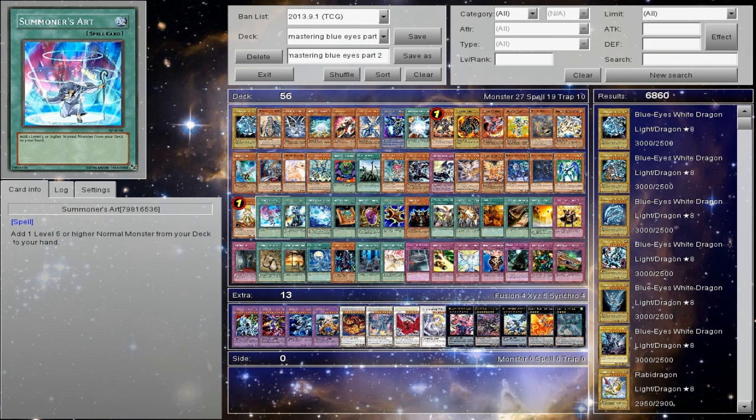We're going to touch upon some older stuff — Summoner's Art. You add a level 5 or higher normal monster, basically a Reinforcement of the Army for the bigger dragons. This is really good with Trade-In if you really want to dedicate two or three spots. To me it's kind of dead — you've got to run more stuff to avoid it being dead, and that's why I always hate that about it.